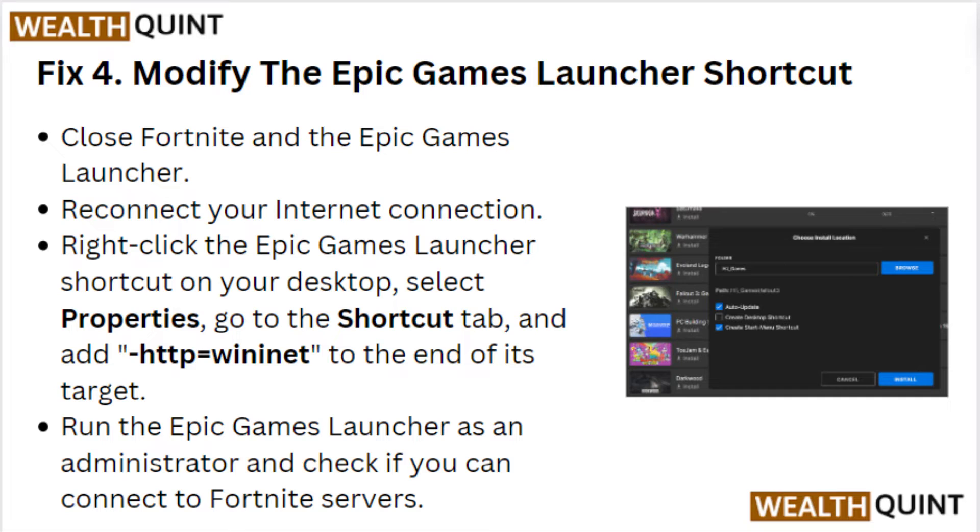Fix four: modify the Epic Games Launcher shortcut. Close Fortnite and the Epic Games Launcher, then reconnect your internet connection. Right-click on the Epic Games Launcher shortcut on your desktop, select 'Properties,' go to the Shortcut tab, and add '-http=wininet' to the end of the Target field. Run the Epic Games Launcher as an administrator and check if you can connect to the Fortnite server.